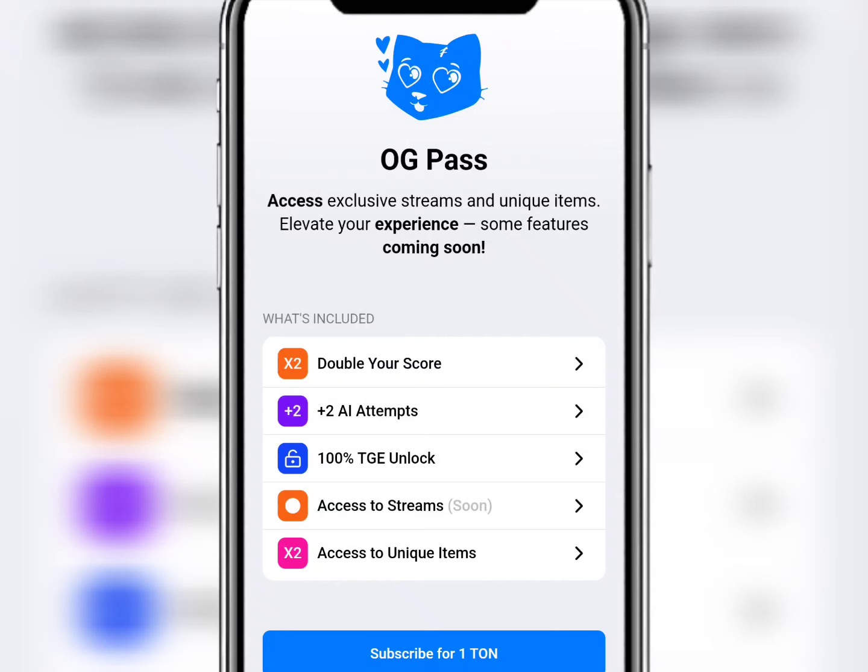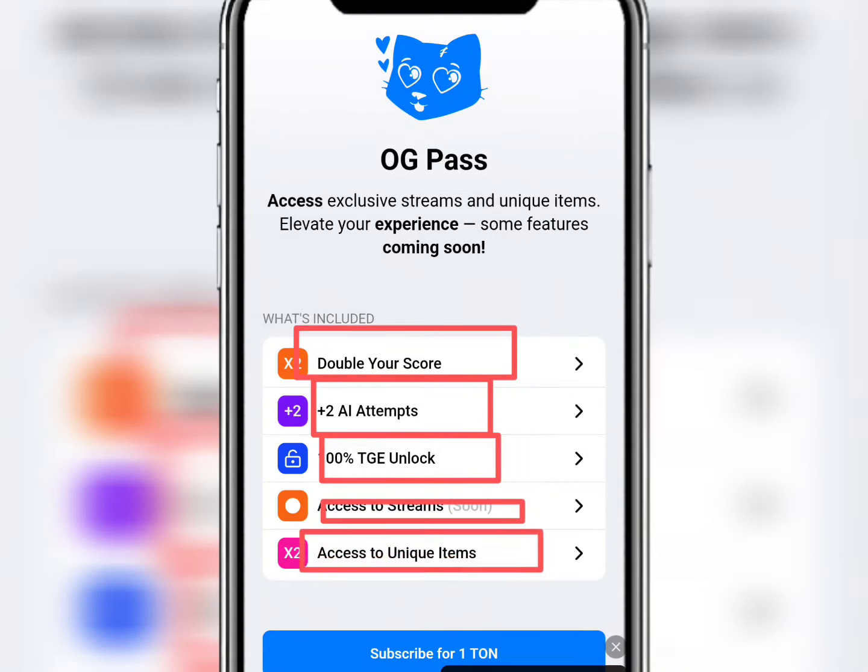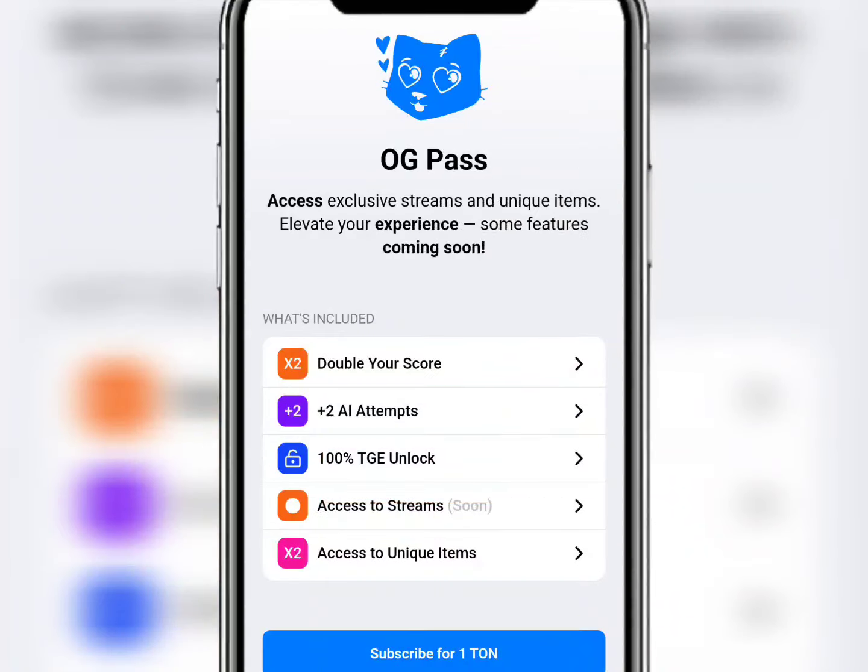Here are the things you get: number one is doubling your score, the second is plus two AI attempts, the third is 100 TG unlock, the fourth is access to stream, and the final one is access to unique items — all for just one TON. You have to subscribe for this with just one TON.